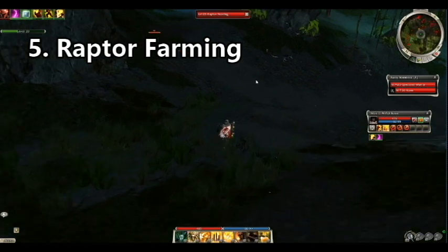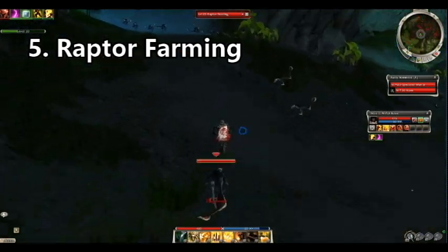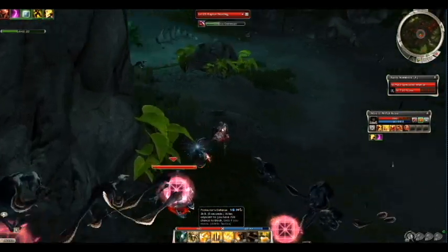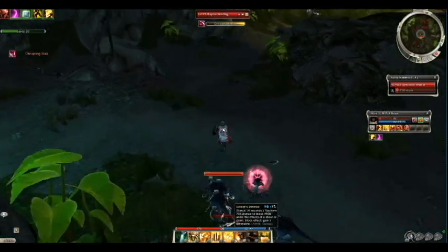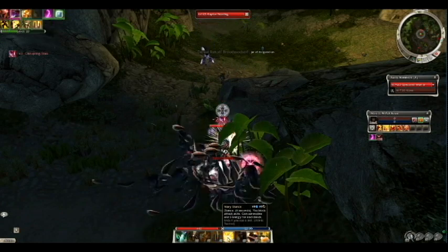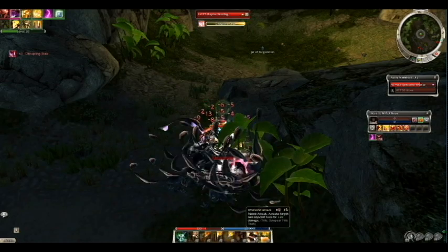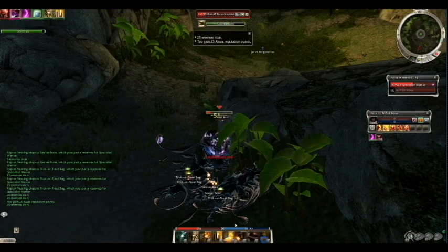First on the list is raptor farming. I made a video — I'll put it in the description — for raptor farming as a warrior. Warrior is pretty much the fastest way to do this. This is number five. I wouldn't recommend this as a daily thing, but anytime you have events for an easy near-town farm, this one's definitely recommended. Obviously people do Vettir farming, but raptor farming is the way to go if you don't want to do the run to the area — this one's straight from town. And it's that easy.